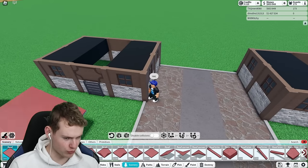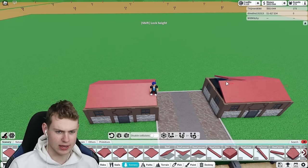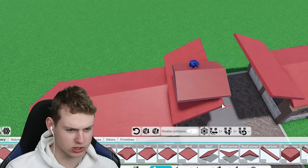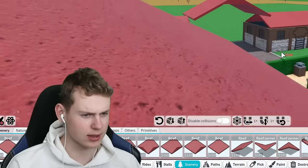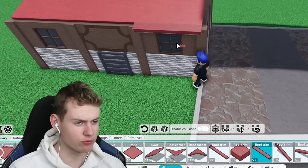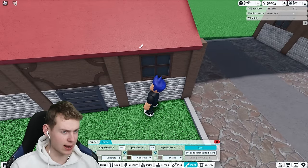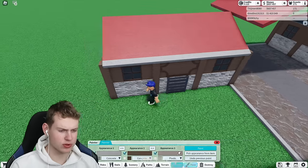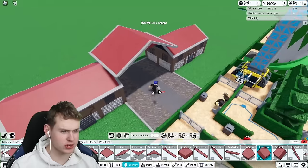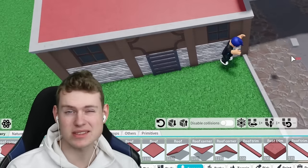Now we need a roof - I'm probably going to use these slanted pieces. I think that looks good, though the edges look terrible. If we use this piece up here and then this other piece right there, that's actually quite nice. Then roof trims come into play and those are starting to make it look more like an overhang. If we paint those a lighter gray - maybe a little darker - and use that on the edges of everything, that will look more natural. The color scheme is okay; I'm not sure about keeping the red roof but for now it's fine.